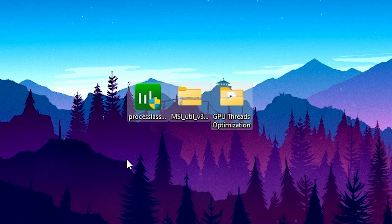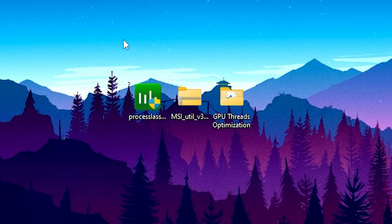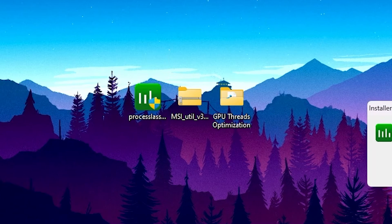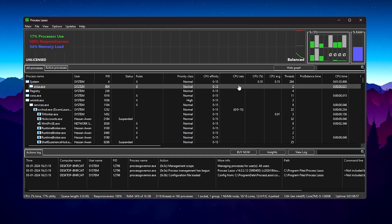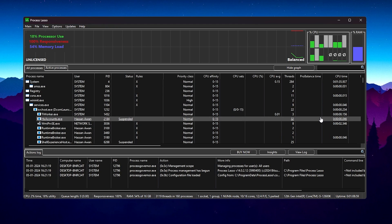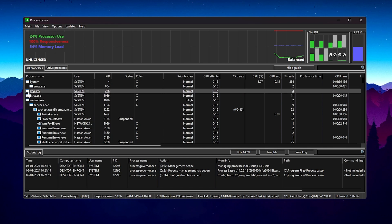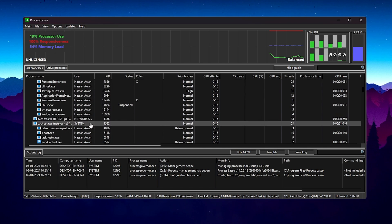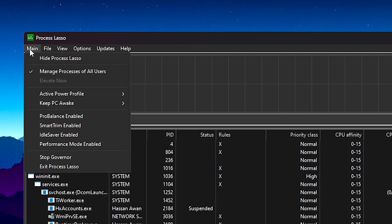The first application is Process Lasso, which is a well-known tool for optimizing your CPU and helps you get more FPS. Simply double-click the exe file, hit Yes, hit OK, click Agree, click Next, and install it. After installation you'll find an interface showing process responsiveness, memory load, all CPU cores, and all applications running in the background and foreground.